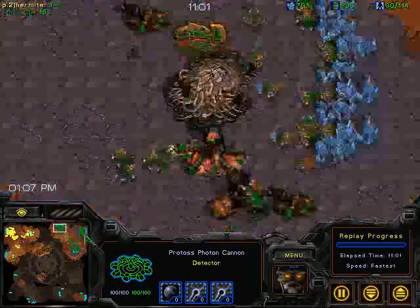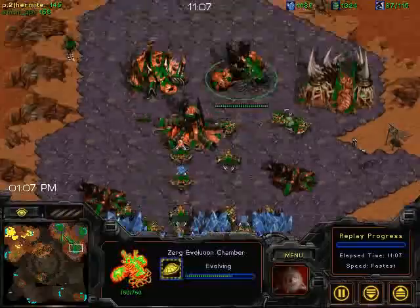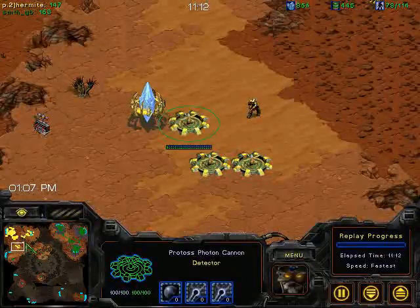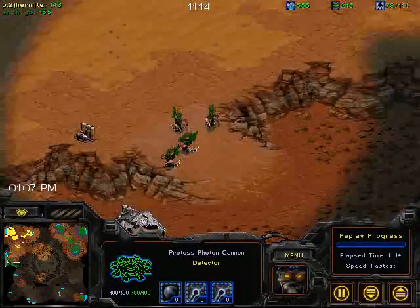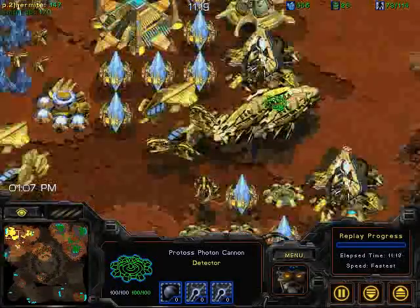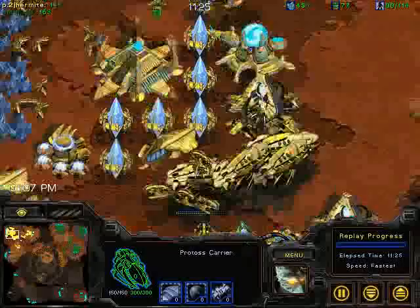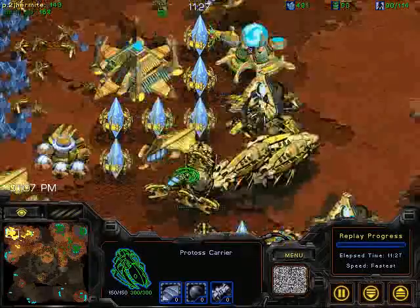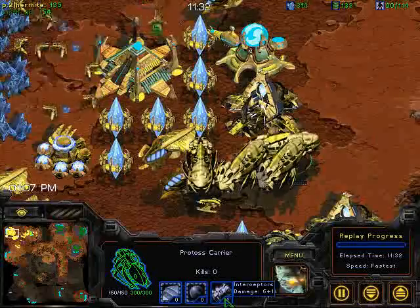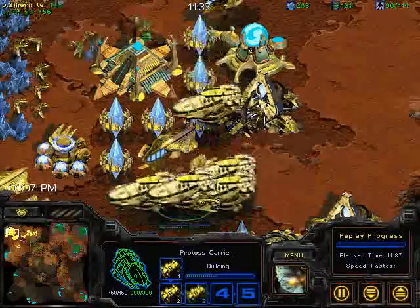Is it going to matter though? He's got three bases fully up, mining, while Protoss has two bases and is going to be facing Hive Tech. He's done really no harassment, which means the Zerg is just as strong, if not stronger, than the Protoss. I really hope Hermite remembers to get the carrier upgrade where you get the eight interceptors — he doesn't seem like he's got it. This could be really embarrassing for Hermite.